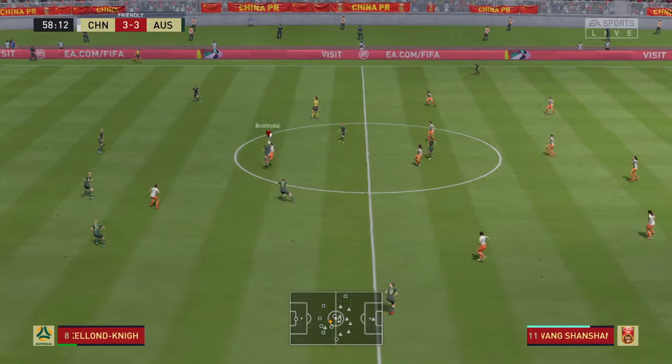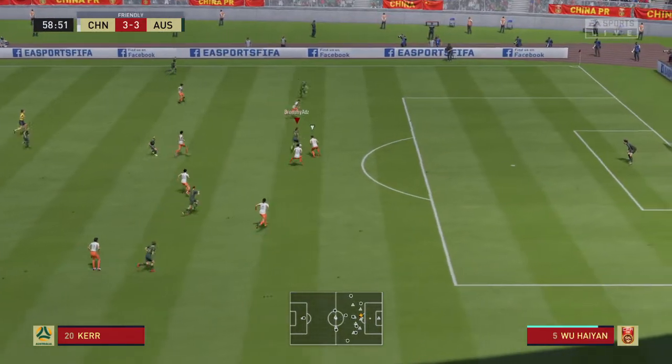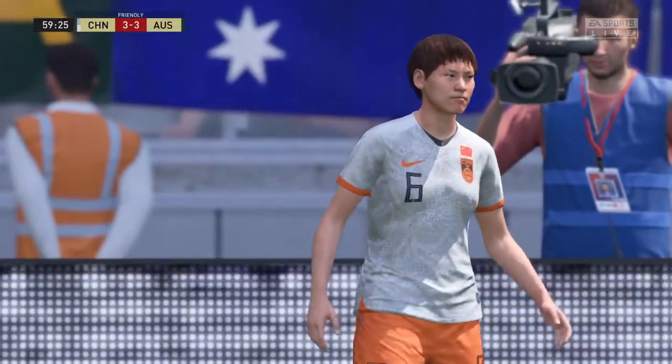Well, the message has gone to the defenders of the away team here — to get further up the pitch, play offside, play a high line. Yeah, they're taking a chance, maybe because there's not too many pacey strikers against them. Trying to slip it through. Good defensive play — no cross, and no danger now.